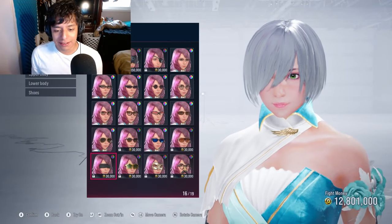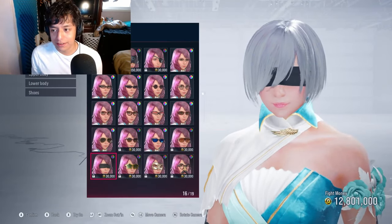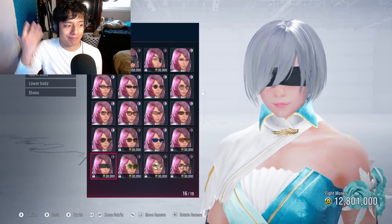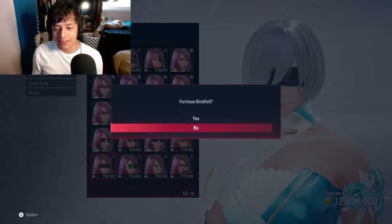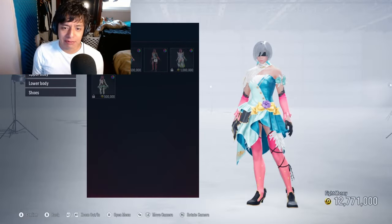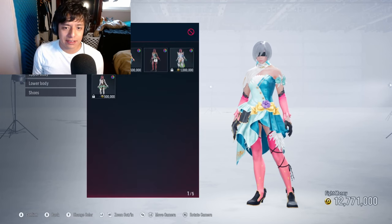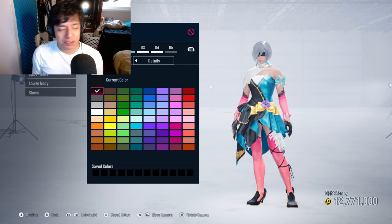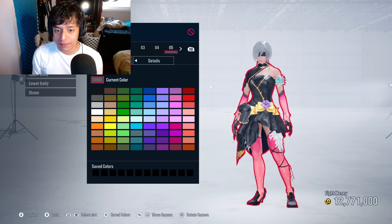I literally just noticed there's a headband right near the bottom, and it matches perfectly with the color. She already looks great with the face. We're getting the blindfold. Just to play it safe, I'm going to stick with the default because I don't want to spend too much, but I'm going to be changing the color to make it black and silver.